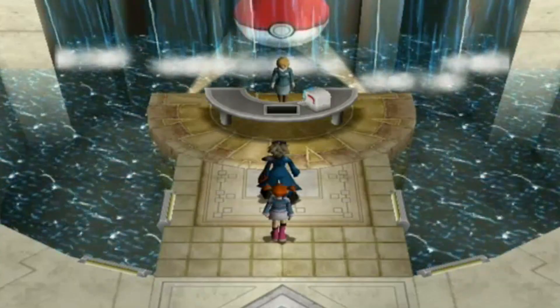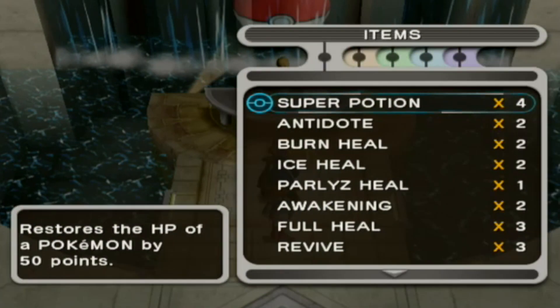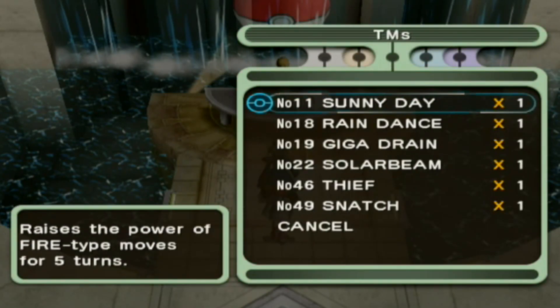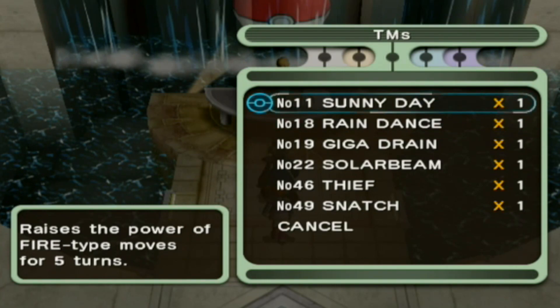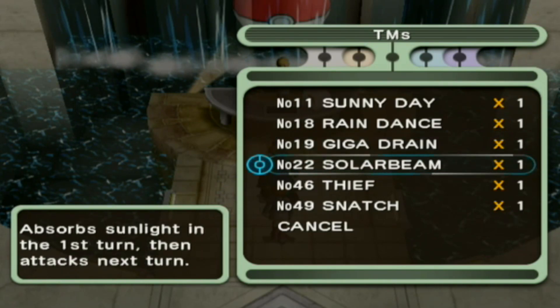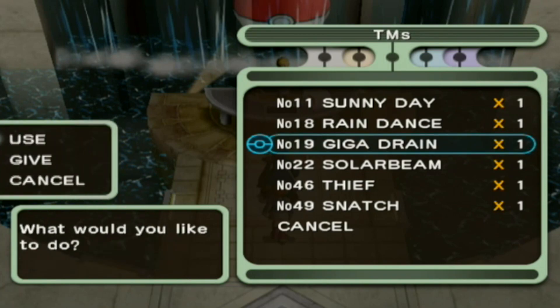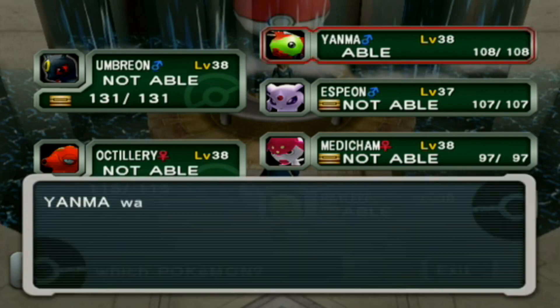I've already done the coliseum challenges off-camera — I didn't think you'd want to see a bunch of extra coliseum battles we've already seen over and over. What is special is the reward. Beat it the first time and you get Rain Dance. Beat it a second time you get Sunny Day. Beat it a third time you get Giga Drain. Beat it a fourth time you get Solar Beam. I'm going to use some of these TMs — Giga Drain is going on Yanma.